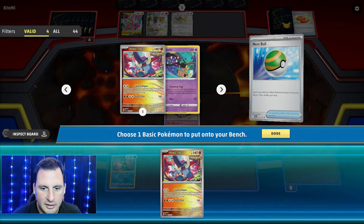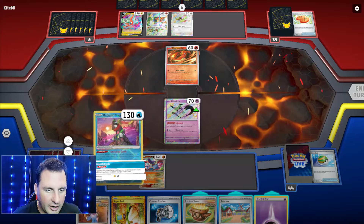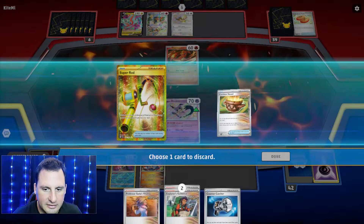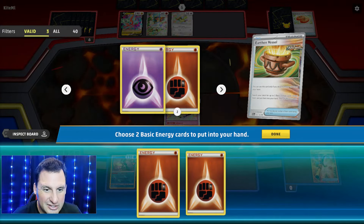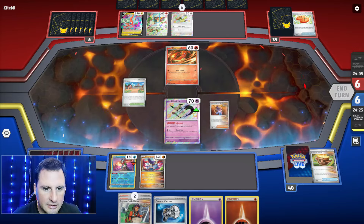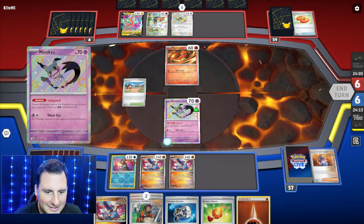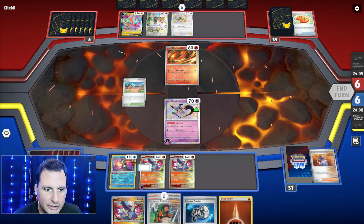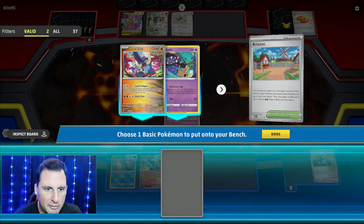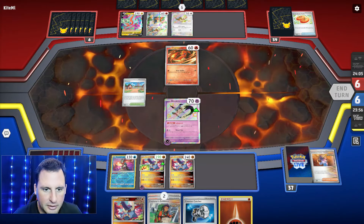We got the Great Tusk - Great Tusk, okay. Conceal cards, boom, perfect. Get rid of these two, get these two. Vitality, boom! Put down another Great Tusk, put this down, hit Bravery Charm. Get rid of... is there anything I really want? Mawile - I don't want it yet. No ability. There's nothing I can do.